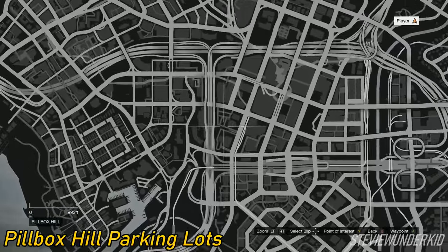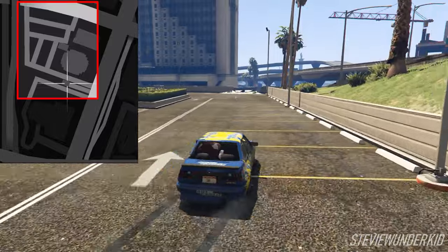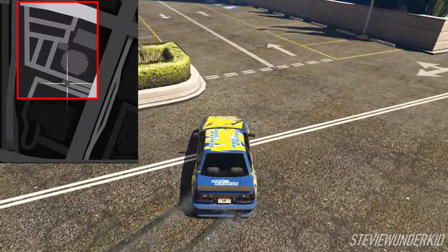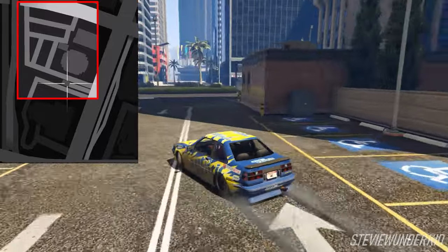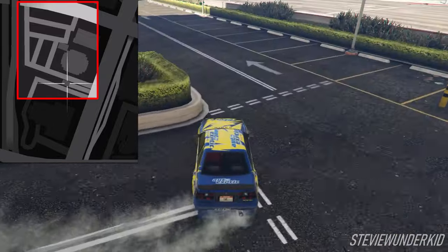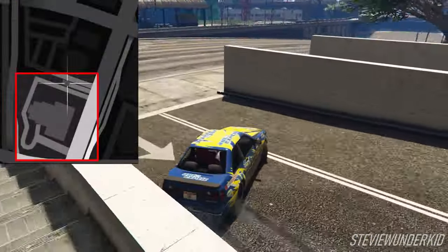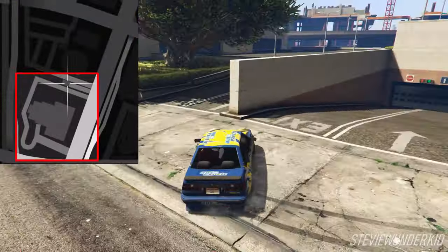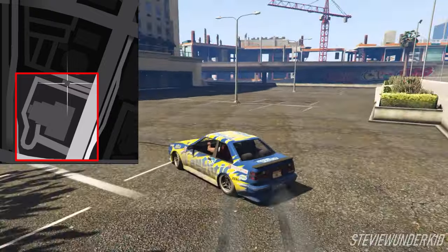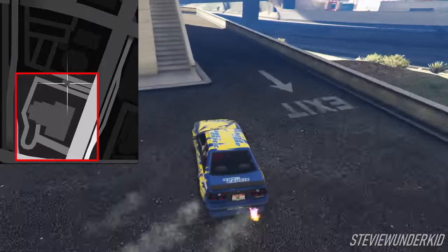Next up are the Pillbox Hill apartment parking lots. Now on their own, these parking lots are pretty small, but combined together, there's enough obstacles to make for a really fun drifting layout. Overall, this is a pretty technical spot, but there's an even mix of both low and medium speed sections that make it a good location for tandems or practicing your drifts. You can also create a bunch of different lines depending on your skill level and the car that you're using, and if you want to, you can try to link both parking lots together or link it with the surrounding roads for a bit more of a challenge. Sometimes the pillars in the first parking lot can make things a bit more cramped and parked cars can also be a little annoying, but overall these parking lots make for a really fun drift spot.